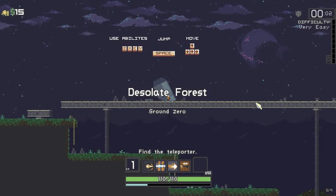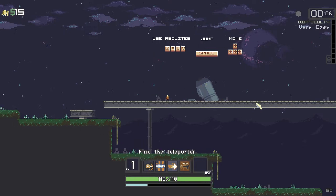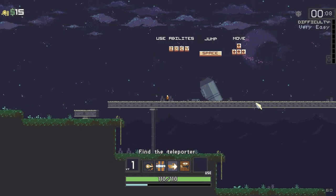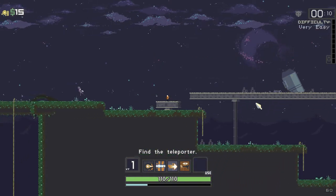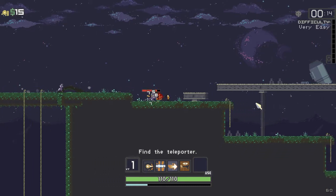So here we go. This is the game. You can use the arrow keys, jump with space, and then Z, X, C, V to use your abilities. Right now we're going to go and kill stuff, and we've got to get to the teleporter. Just shoot all these and we collect money and experience.